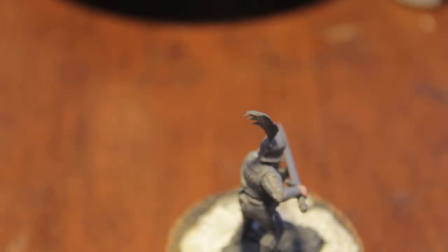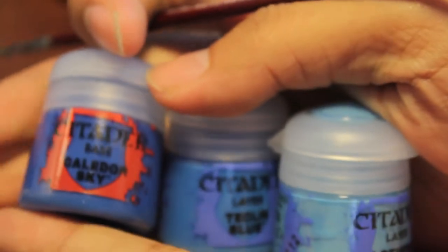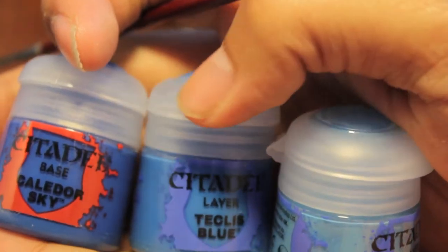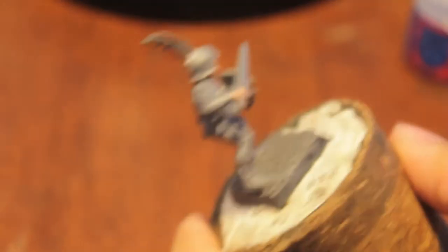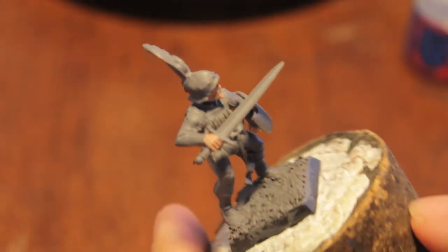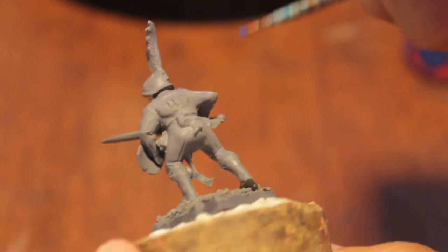Now we are going to start painting on his regimental colors. Let's do quarters - we haven't done quarters in a long time. The three paints we are going to be using for the blue, as stated in the White Dwarf that came out for May: Calador Sky, Teclis Blue, and Lothern Blue. We're going to knock all three of those out, starting with Calador Sky which is the base color, starting from the top.